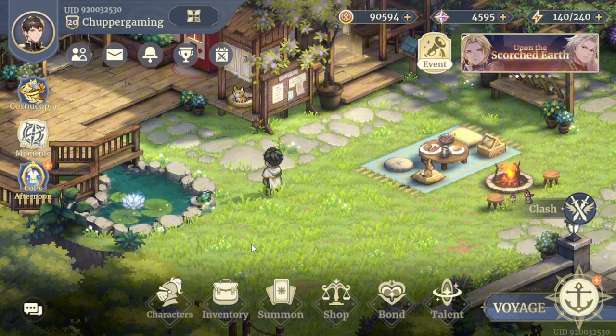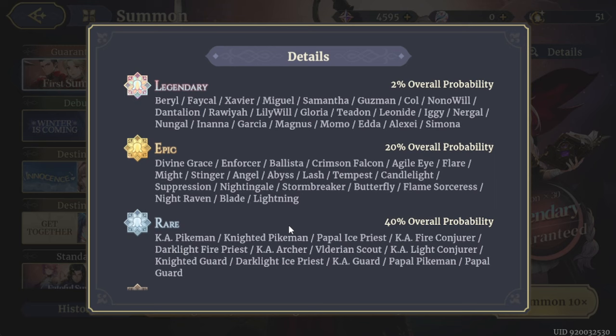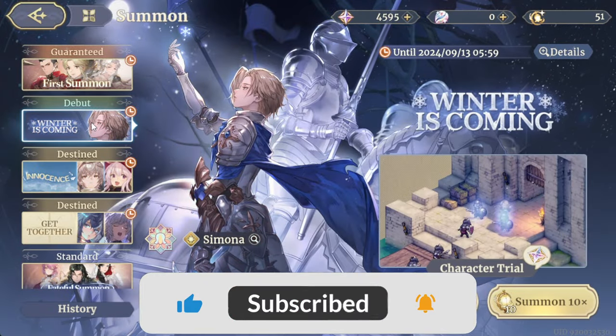Let's check out how it works by going to Summon — we have different banners. Starting with the guaranteed one, which is the Beginner Summon. This is the one you get once the summon feature is available, and it guarantees a legendary within 30 summons. All heroes available in the game are included here, and you can only do 10 summons at once.